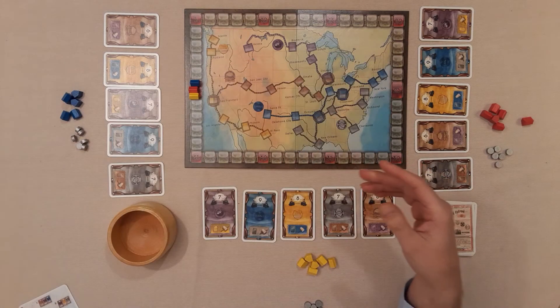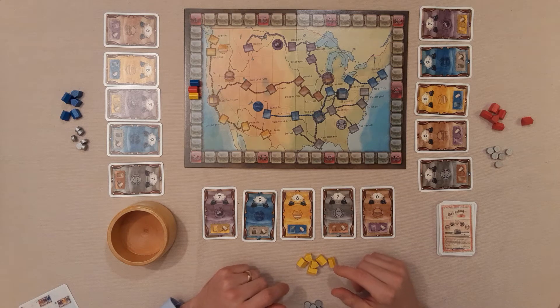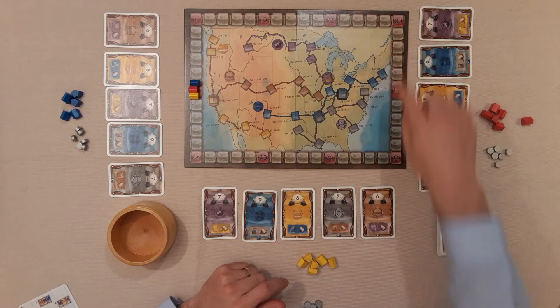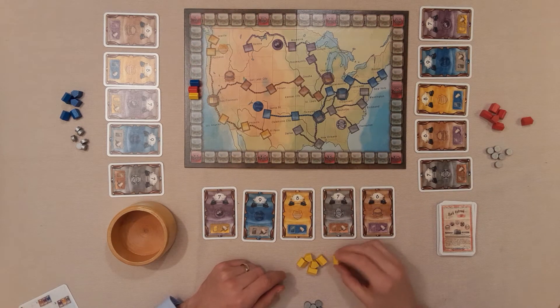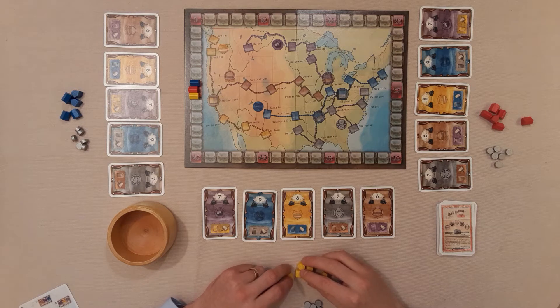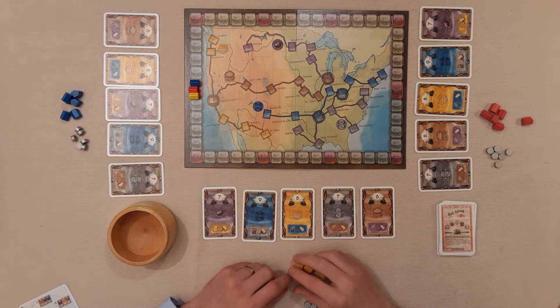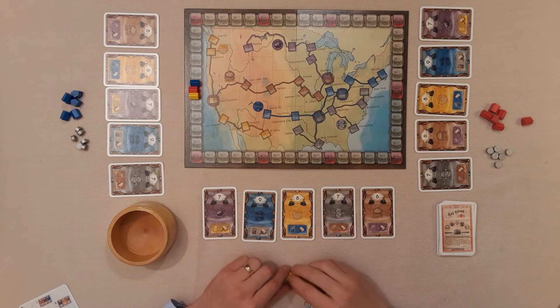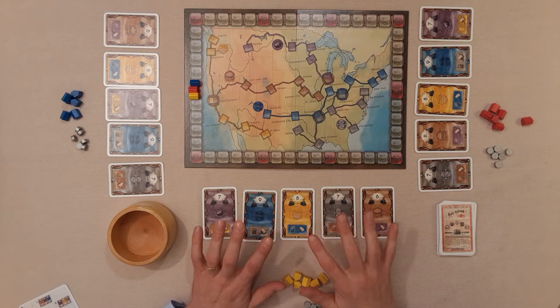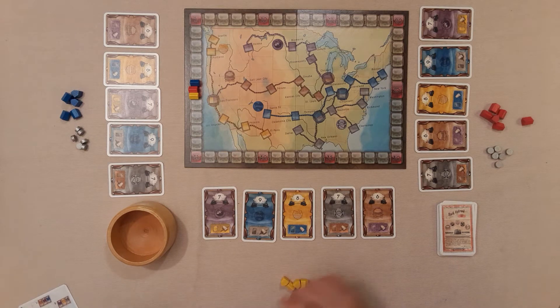This is set in the 1920s. We'll have these shares and we're hoping to sell them, or maybe we'll turn them into sort of real estate prestige. As we go around the board here, you've got the options to place depots on this map of America, and you'll attain points at the end of the game for having depots on each of these routes. If you have shares at the end of the game, they're only worth one dollar each.